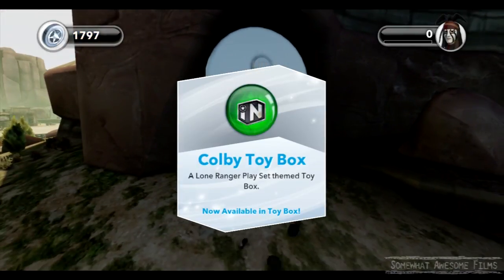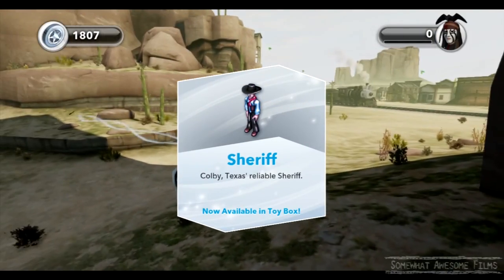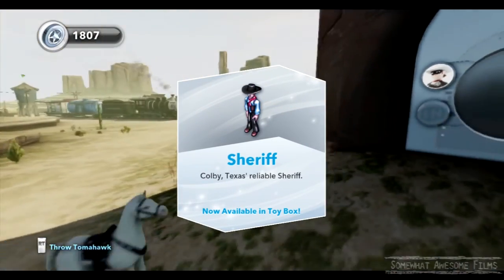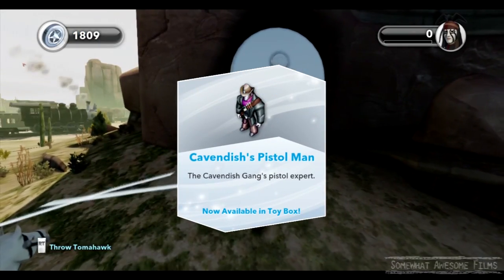There we go, we've opened up. We've got the Colby toy box — a Lone Ranger themed toy box. We've got Sheriff. These will be different to what you get depending on what other chests you've opened up, whether you opened all Tonto's or the Lone Ranger ones.